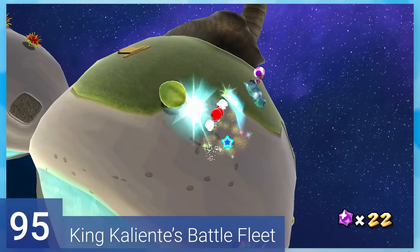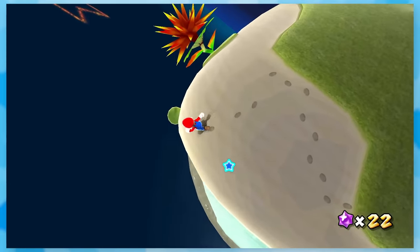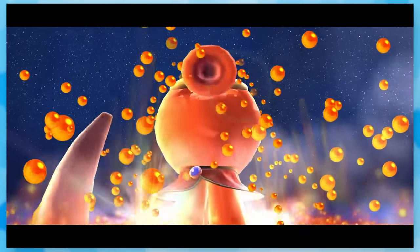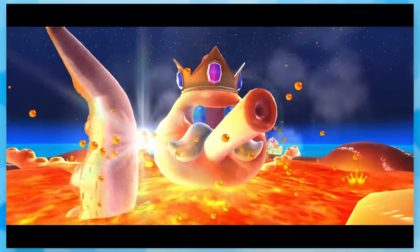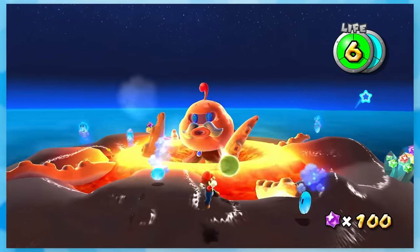95: King Caliente's Battle Fleet. It's time to hit some nuts into other planets to smack this Pokey silly. Did you guys know there's a mushroom in this box? Because I didn't. But anyway, you're going to play some Pong with King Caliente, and it's pretty easy, although the third phase adds lava bubbles that you have to weasel your way around.